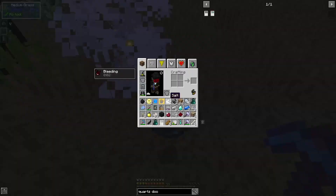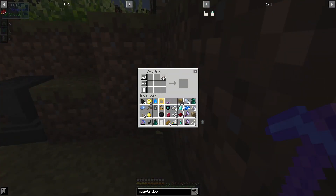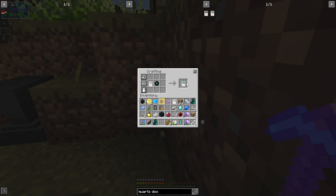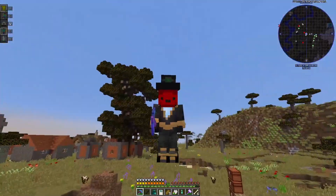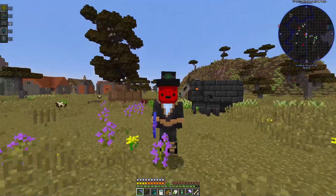Another enderman appears — and wait, the quartz was literally in my inventory the whole time. I get everything crafted — boom, boom, boom — and I have my pocket dimension. I'll show that in the next episode since I'm running short on time. See you guys later!